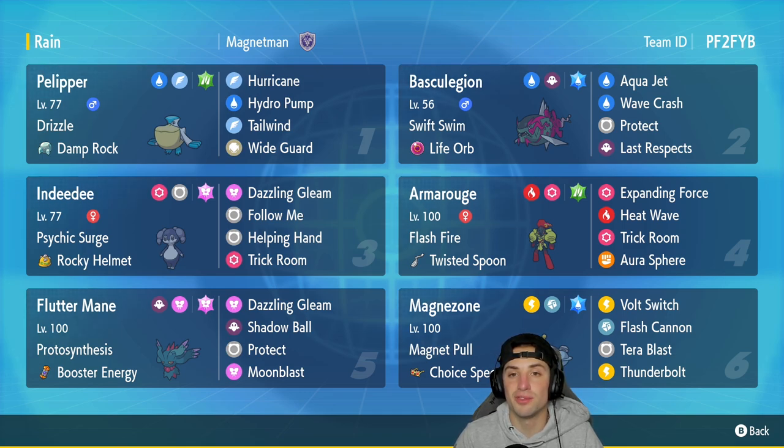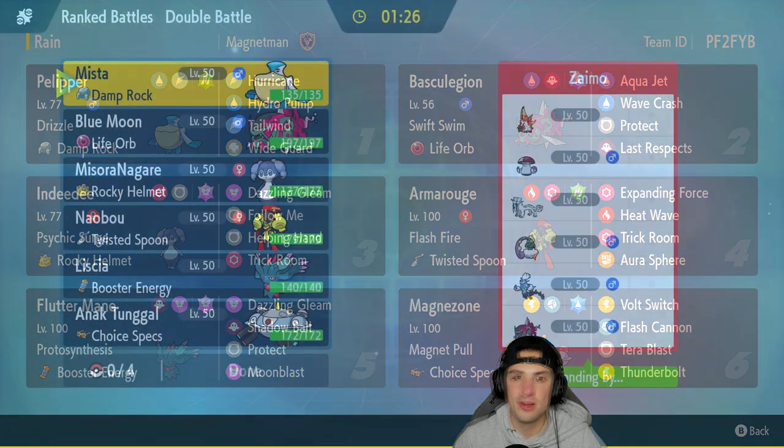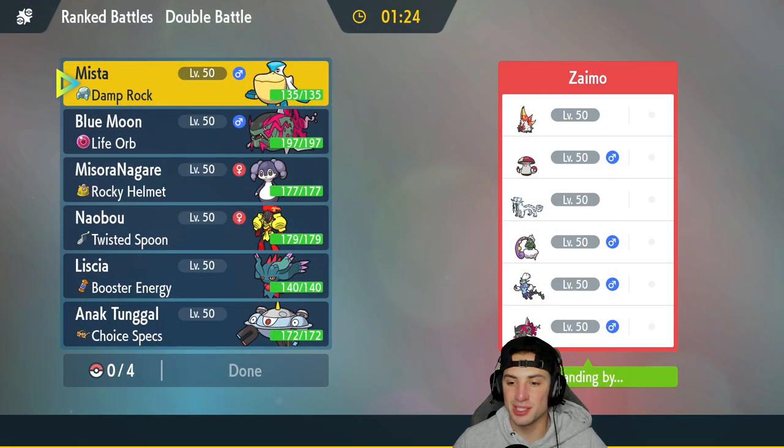Magnezone's moves are Dragon Bolt, Switch, Flash Cannon, Tera Blast, and Thunderbolt. The team code is at the top right corner. Let's hop on that ranked double ladder and grab some wins with this Magnezone Regulation D team!